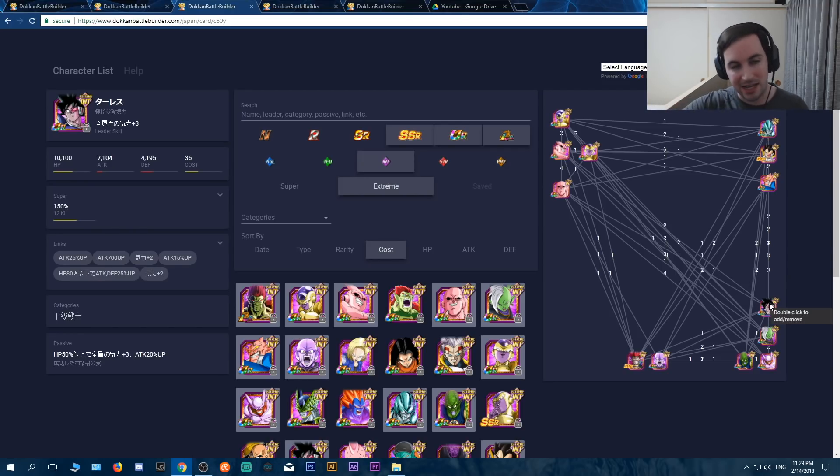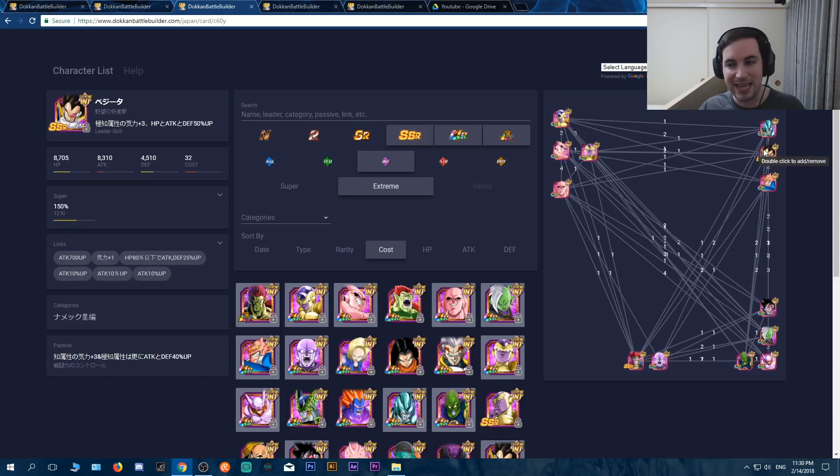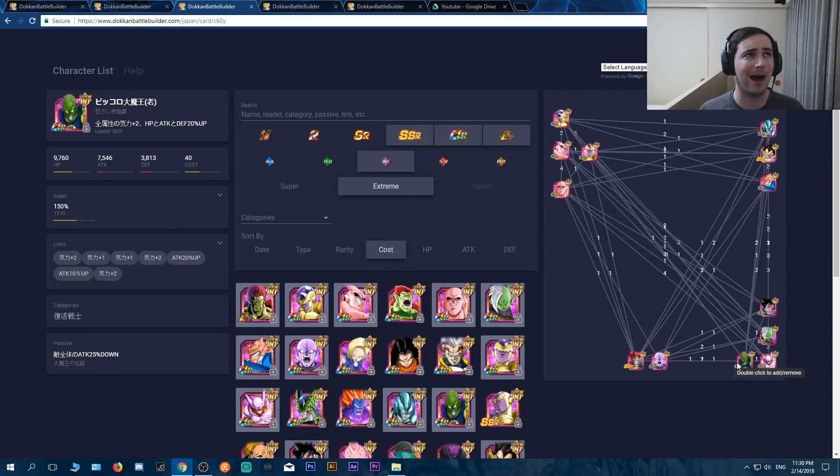I also brought Metal Cooler because he provides ki and is in the Revive Warriors category — more HP, attack, defense, and all that. Then I brought Turles, who has a high chance to stun — he was off rotation for me every single turn, which worked out well. And King Piccolo from the World Tournament — do not overlook this guy. He lowers any attack by 25%. One rotation was Angel Golden Frieza and Vegeta. You let Frieza tank all the hits because Vegeta is giving him 40%. The dude is amazing — Frieza takes double digits. It's really funny to watch.